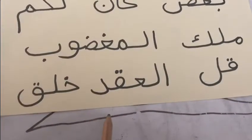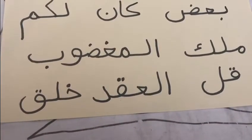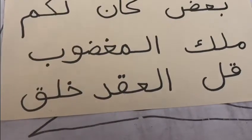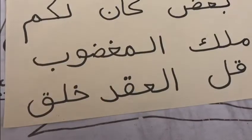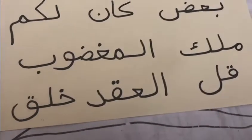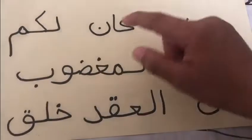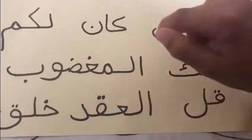Great! How about here in this word? Can you find Kaf? Kaf is over here at the end. Great, good job! How about here — this word? How many letters can you see here? One, two, three. Good!